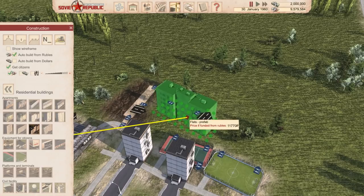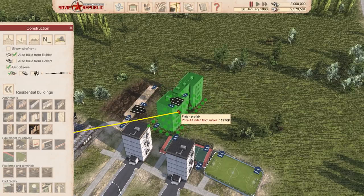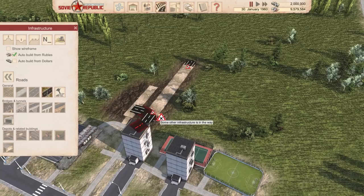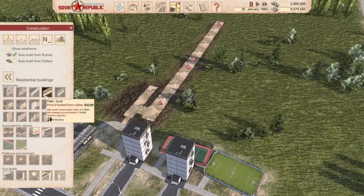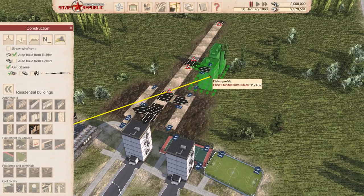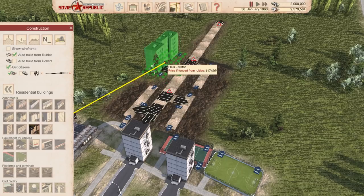Let's do a couple of those. In fact, I should probably place the road first — I've learned my lesson. Roads need to come before the buildings, otherwise there are issues. Yeah, see? I'm learning. Not just a pretty face, folks. Let's build that out there and then go back to placing some houses. I do think it is this one — there we go, perfect.